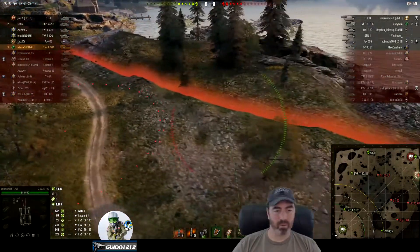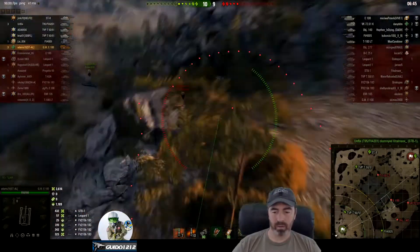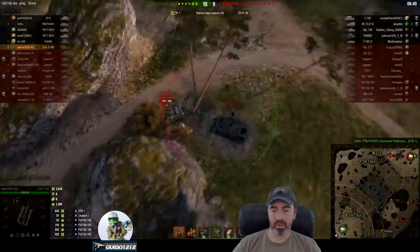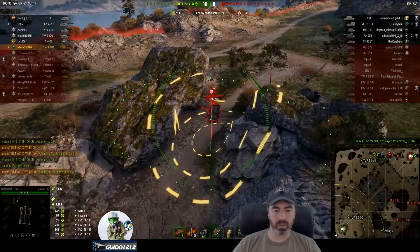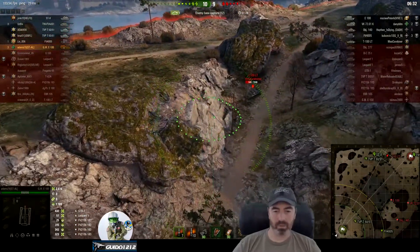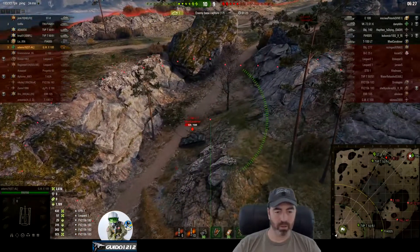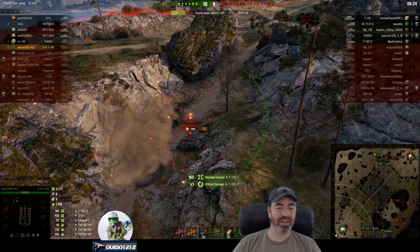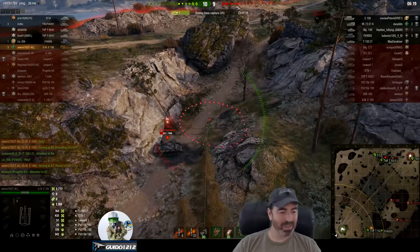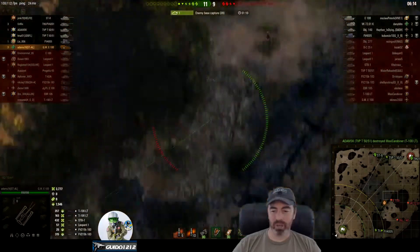Adams is on a bit of a roll. There goes the STV-1. There is a 100 running around. Why is this TVP-51 hanging out back at cap? He must have come back looking for the LT-100. He's kind of stuck because he's got guys on both sides of him — he knows arty is probably searching for him. I thought that was going to be a direct hit because he backed right into where the shot was aimed, but he only got 163.